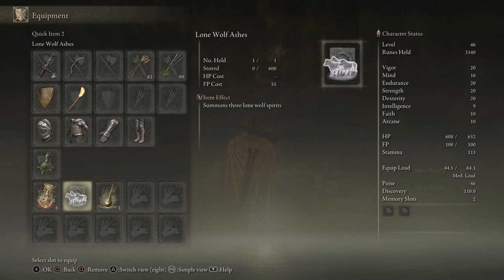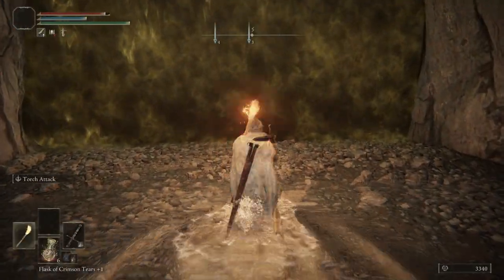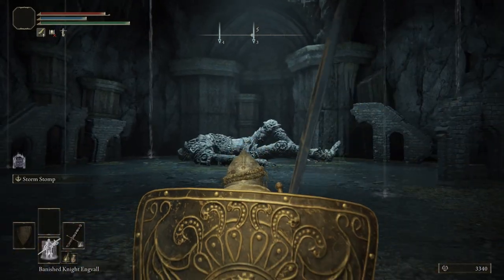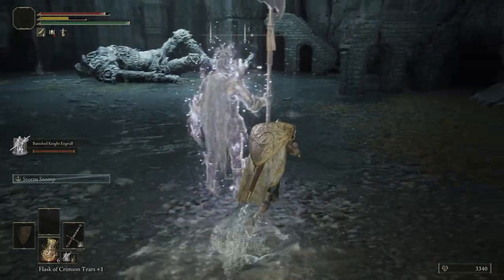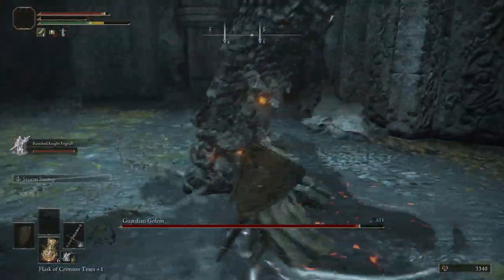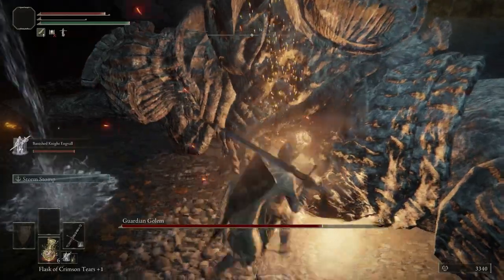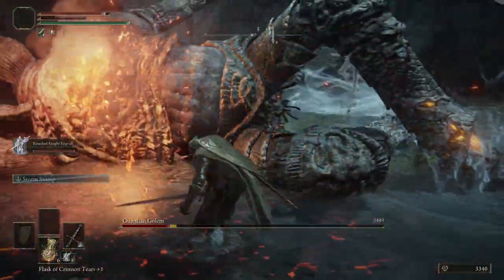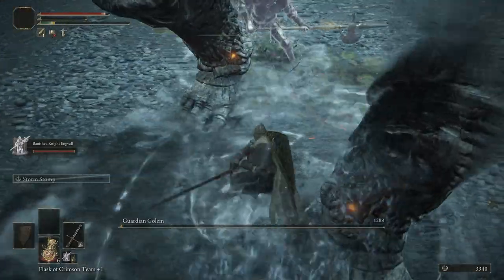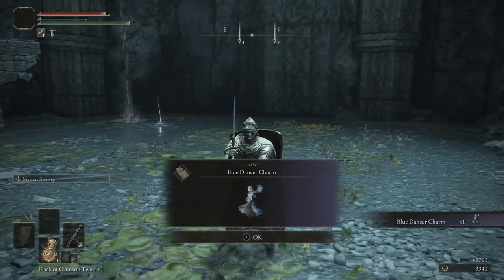We're going to switch out our Lone Wolf Ashes for Banished Knight Oleg. We're going to two-hand our sword, summon Oleg, and then immediately run over to this Guardian Golem. Two charged R2s should have him fall down. Get a critical — that did not want to happen there for a second. And then boom, easy peasy lemon squeezy. We get the Blue Dancer Charm.